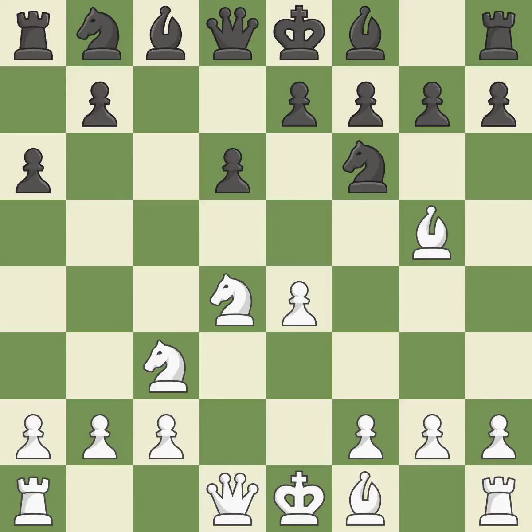Bg5 puts immediate pressure on the knight on f6; white may castle queenside after developing the queen. e6 controls the important d5 and f5 squares and allows the dark-squared bishop to develop to e7. f4 gains space in the center, controls the e5 square, and prepares to develop the queen to f3 behind the f-pawn.